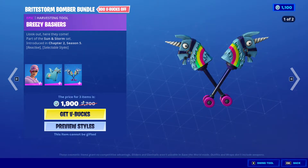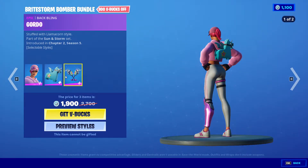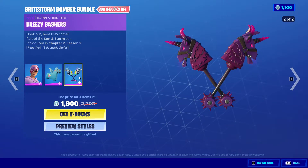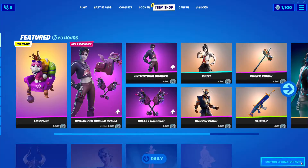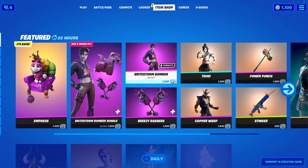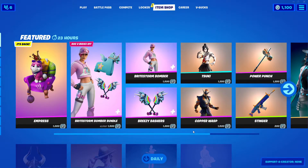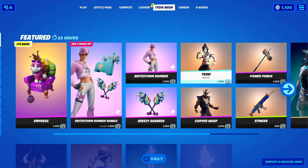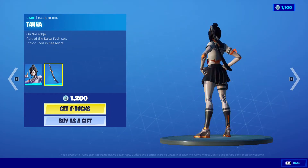1900 V-Bucks, and you also get a discount — you get the Llama back bling and the Llama double pickaxe. I'm not sure if this is new... I think that's new anyway. You can also get them separately. Next we got Tasuki back in the item shop with Tahna back bling, 1200 V-Bucks, from Season 9.